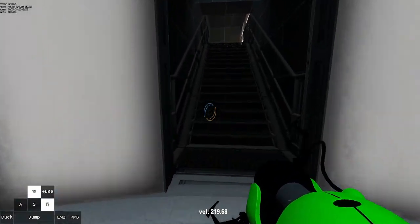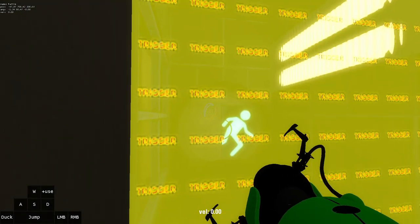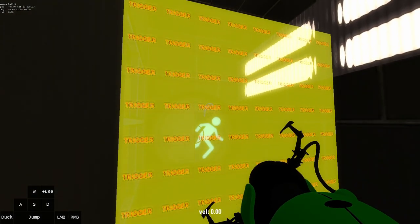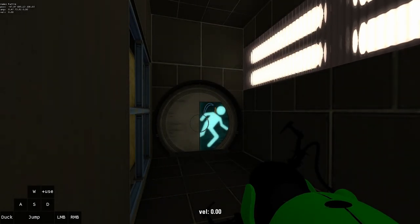Once the door opens I'm gonna get over here. I'm gonna wall strafe here, and when you hit this trigger the dialogue will start — this is important for later, but for now I'm gonna ignore it.